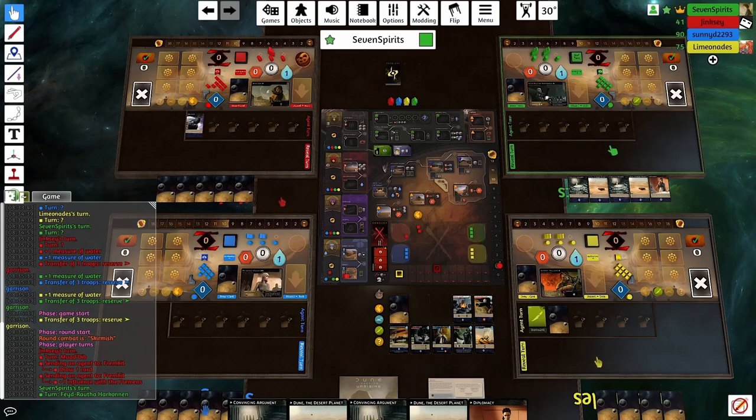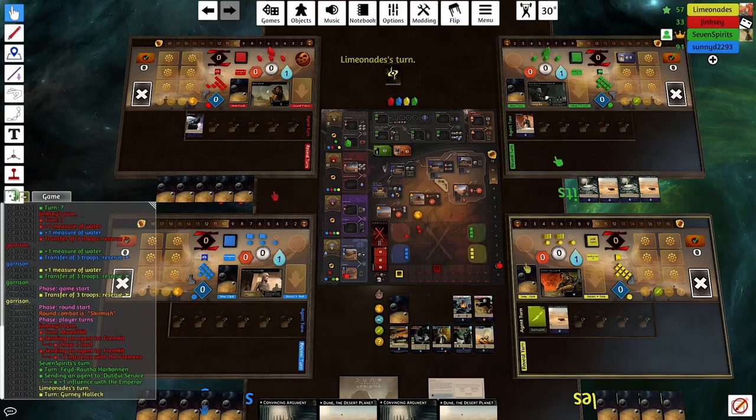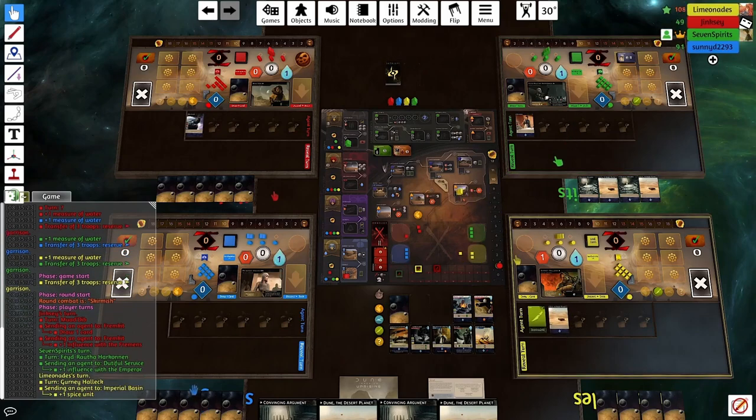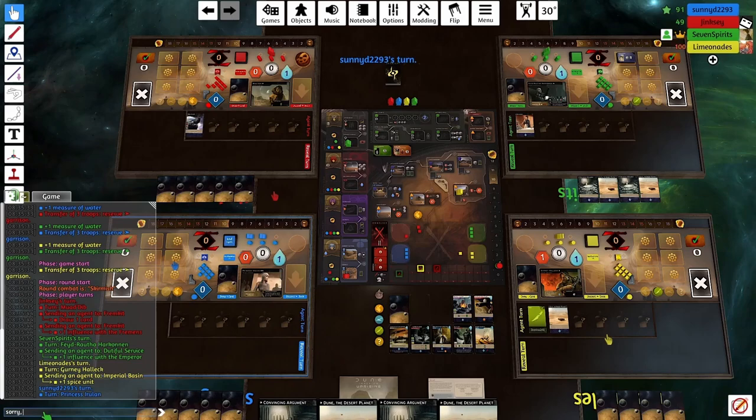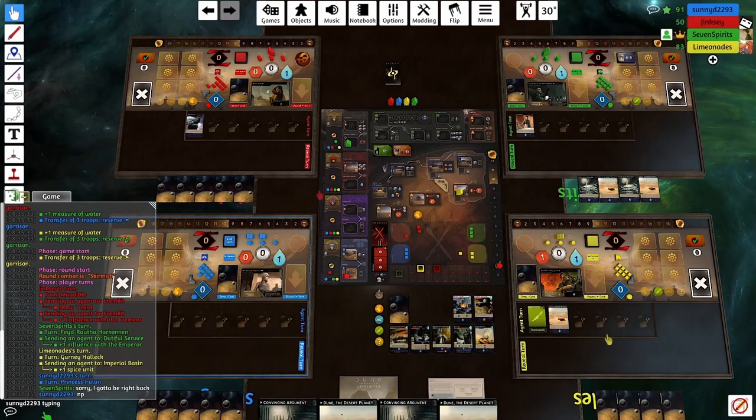My first decision, after Muad'Dib goes to Fremkit, is what to do with this hand. I don't think it's worth early revealing with zero actions in this position for Guild Spy and Sardaukar Coordination. Instead, I want to play my Diplomacy for sure. I do that, and I pick up the contract that gives a Spy, because with Guild Spy in the game, that seems particularly relevant, and it's just a good contract in general.